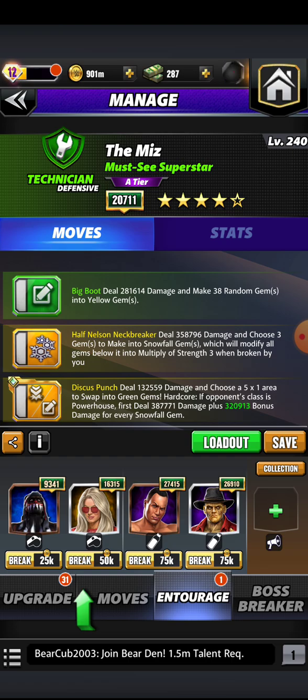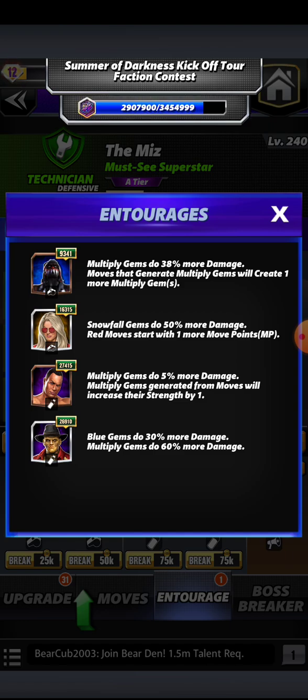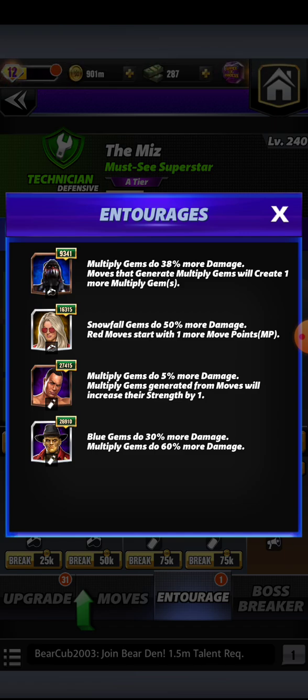You should already know how this is going to go down: half nelson, discus, big boot — lock and load. We got an entourage of Finn Balor the Demon — multiply gems are going to do 38% more damage. There's a caveat here with the additional multiply gems being created because our multiply gems are stemming from the snowfall gems. Then we have his wife, modern era showboat Mrs. Maryse, doing snowfall gem damage of 50% more damage and red move starting off with one more MP. We're doing green and yellow here so we don't have to worry about that. Then on the coaching side of things, the most electrifying man in sports entertainment — MemRock, that is — multiply gems doing 5% more damage and increasing multiply gem strength by one.